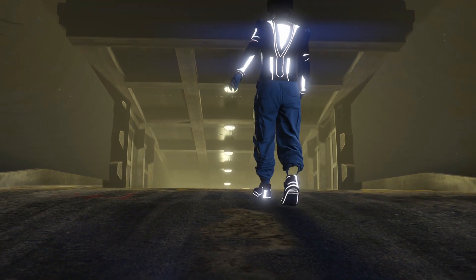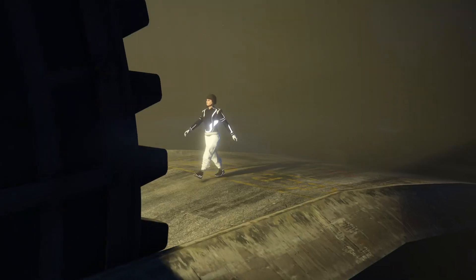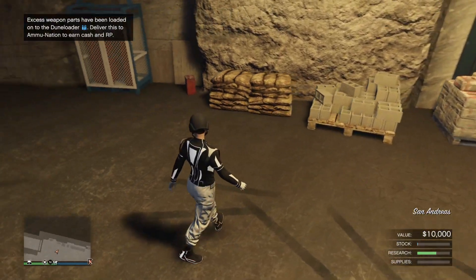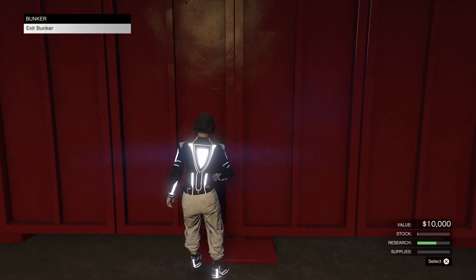Once you guys get into a GTA 5 Online session, you want to go ahead and enter inside of your bunker, and once you get inside, go ahead and simply just walk right back out. This is working after all DLC and all patches — patch 1.67.